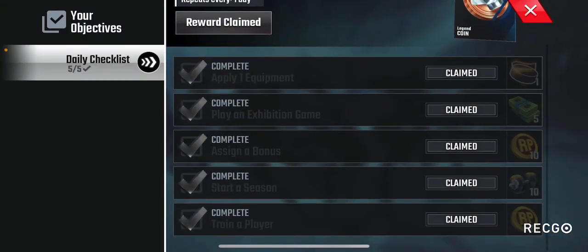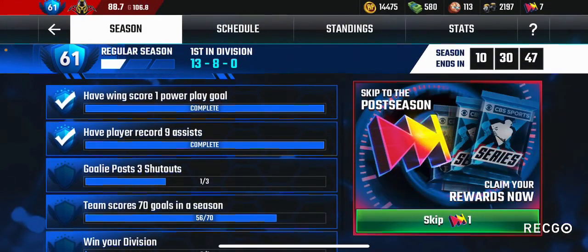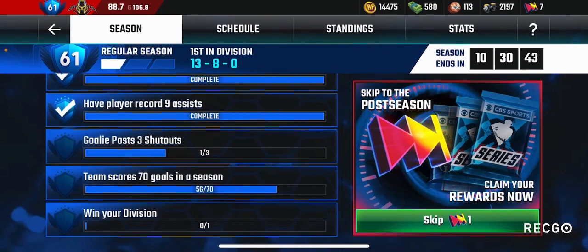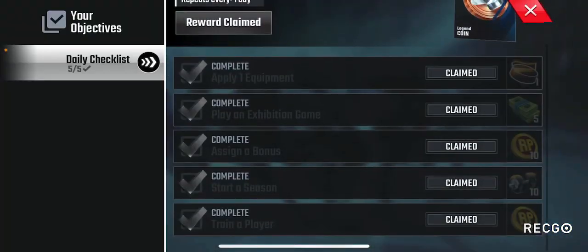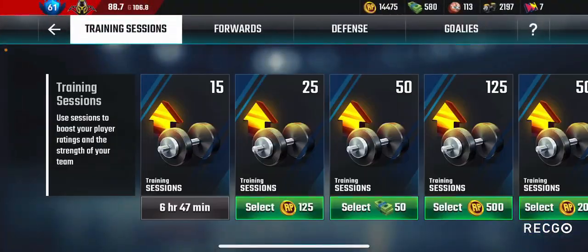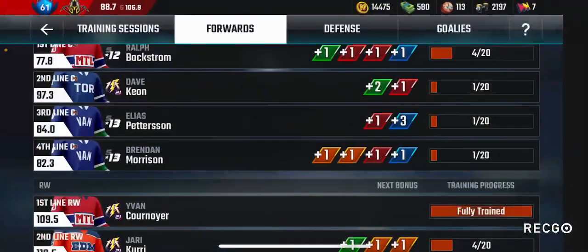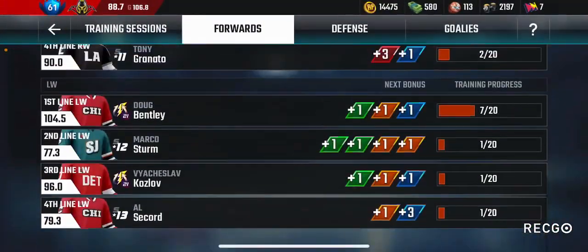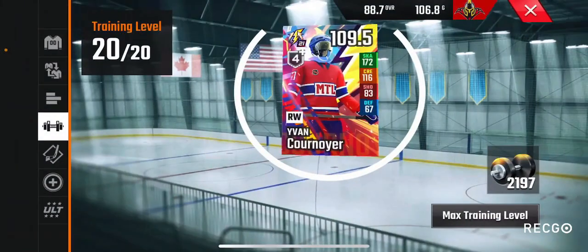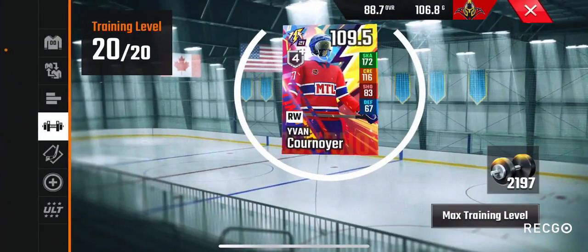The next objective is to start a season — I had to wait but it's already completed since I started it this morning. And train a player: go to team training, select one player and upgrade it. That's why my players aren't heavily upgraded — only one player has been consistently trained over the last 20 days just to complete the objectives.